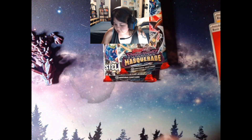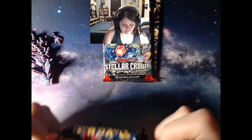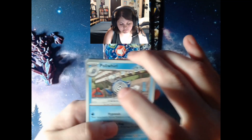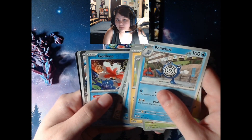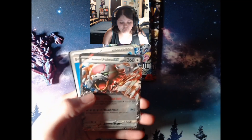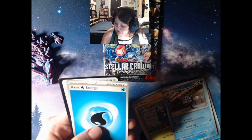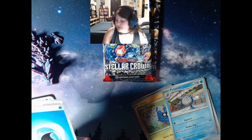Nothing there. Twilight Masquerade pack one down, pack two to go. Come on — this code card feels a little big. There's a regular art Karen — please! Blood Moon Ursaluna EX, 141 out of 167. I do have one of these, but honestly this box just packs a bunch.